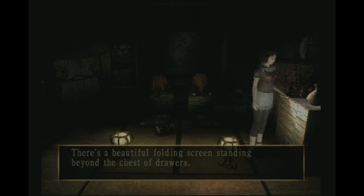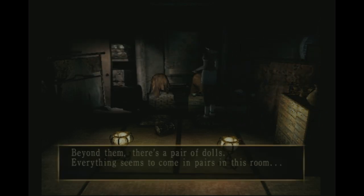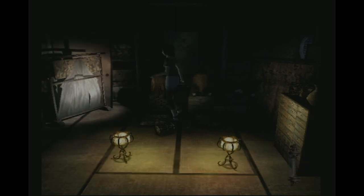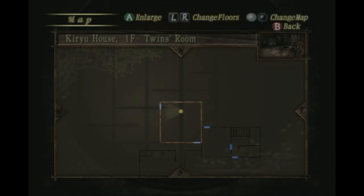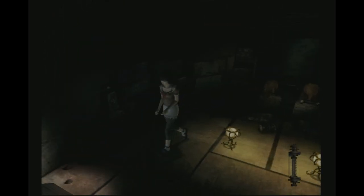A beautiful folding screen standing beyond the chest of drawers - there's a picture of crimson butterflies fluttering below, which is kind of a big thing. Small mirrors covered with red cloths are lined up, and beyond them there is a pair of dolls. Everything seems to come in pairs in this room - yeah, some kind of twins' room.